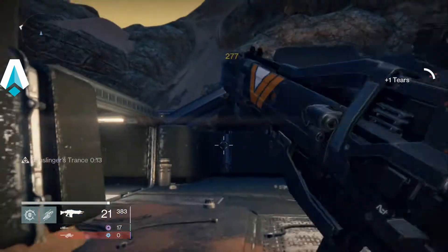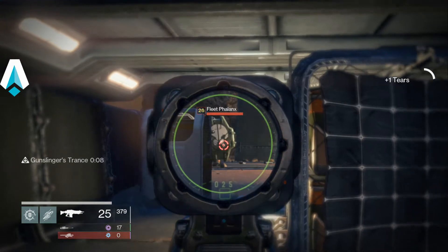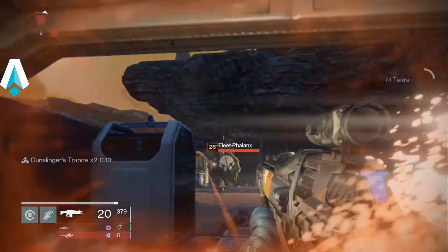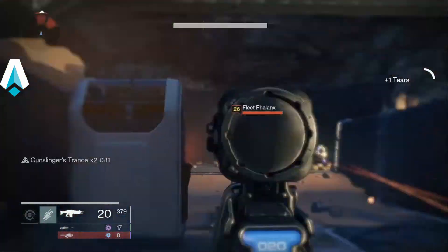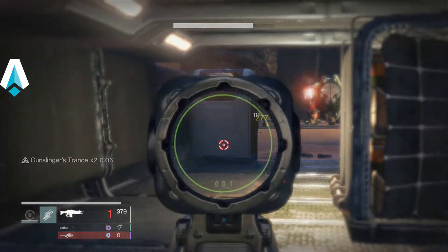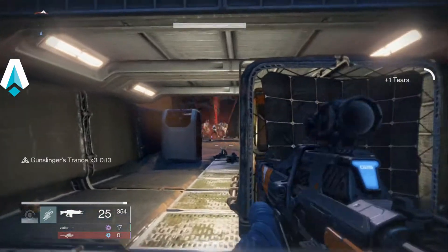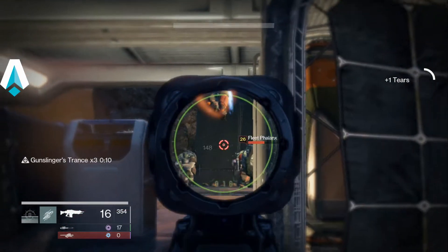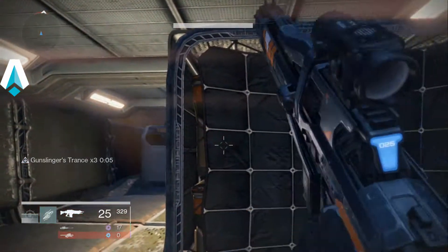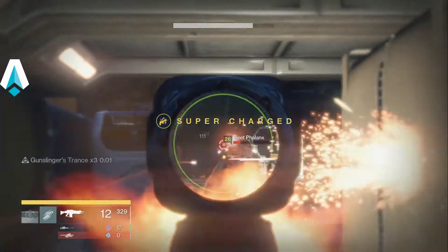My auto rifle, my primary weapon, is the Shadow Price — it's a really slick legendary auto rifle. My special weapon is the Chosen sniper rifle, which is fully upgraded. My heavy weapon is the Steel Oracle rocket launcher, and I actually don't use that until the very end of the mission.